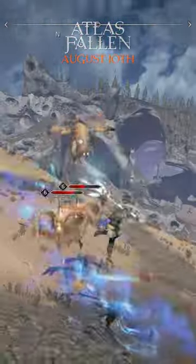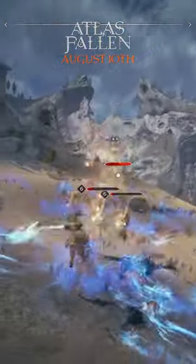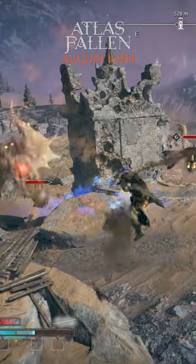It can also be used to block a variety of projectile attacks. Following our dynamic design principles for Atlas Fallen, evades and parries can override almost all your attack moves, allowing you to quickly react to an enemy without being stuck in an animation.